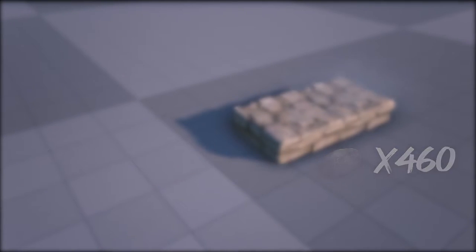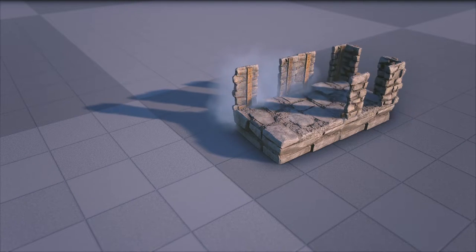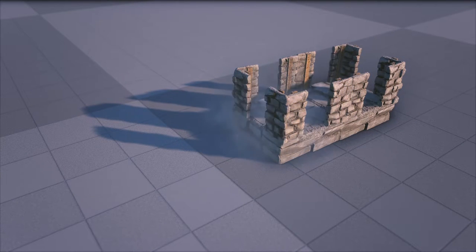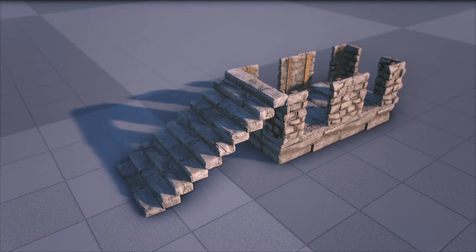The building of the trap is as follows. Place down two foundations, then place your door frames on the outside of the two foundations, and then place two stairs on either side of your trap. And that's it — your trap is now complete.